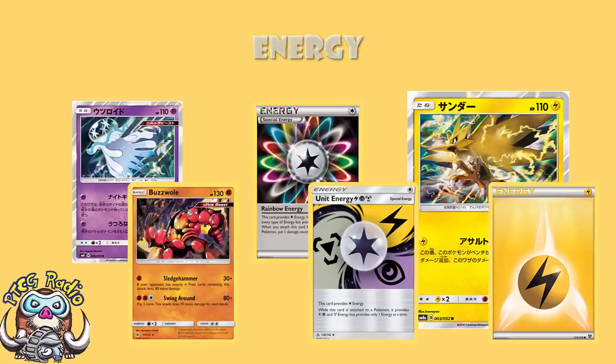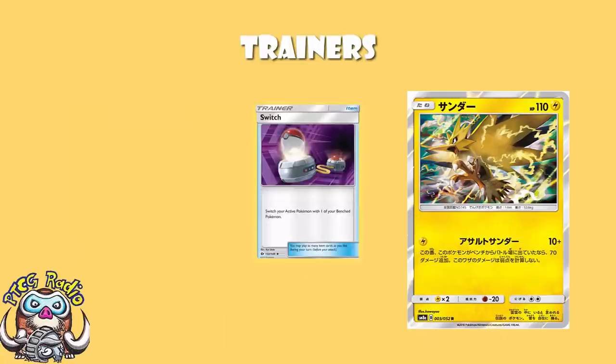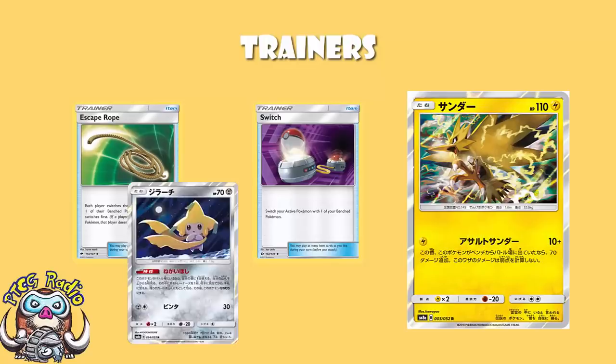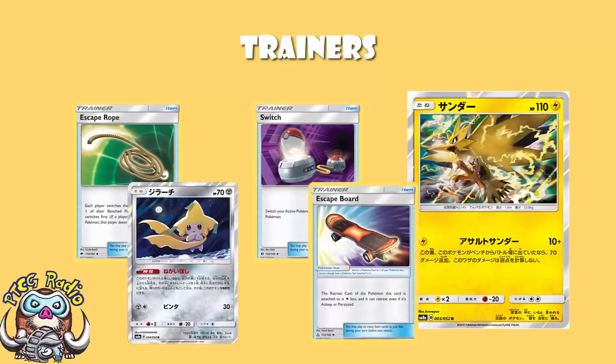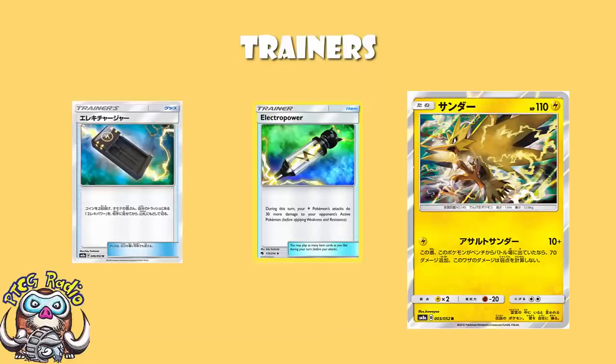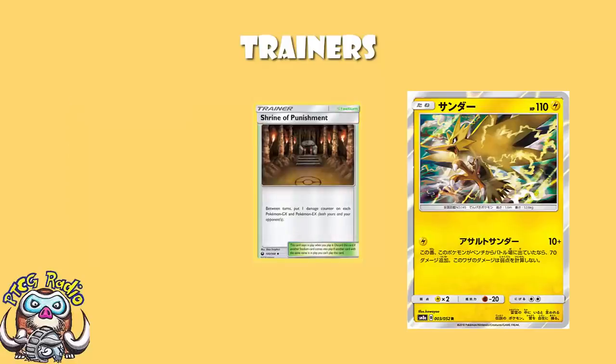Now, in terms of notable trainers, we've talked about most of them. Switch and Escape Rope are huge so that you can get your Zapdos — really your Jirachi — in and out of the active. And Escape Board is absolutely phenomenal here because you need to be able to retreat Jirachi again and again. Electro Power and Electro Charger for the extra damage we have mentioned. And the one extra card I'm assuming a lot of you have already figured out: he played Shrine of Punishment. It's a non-GX deck — of course you're playing Shrine of Punishment. That's one of the best reasons to play non-GX decks.